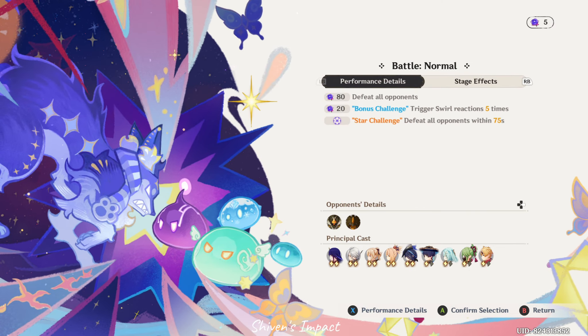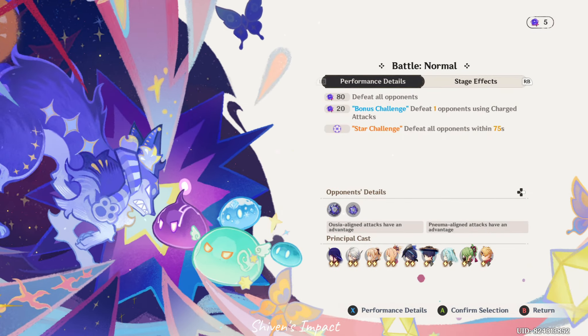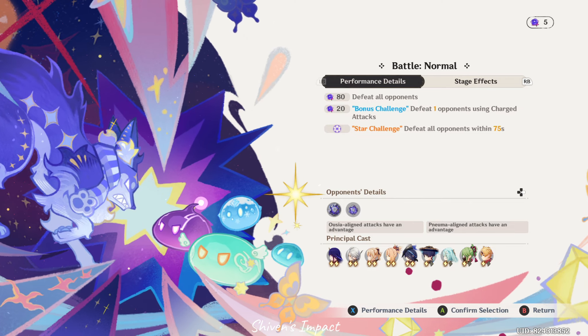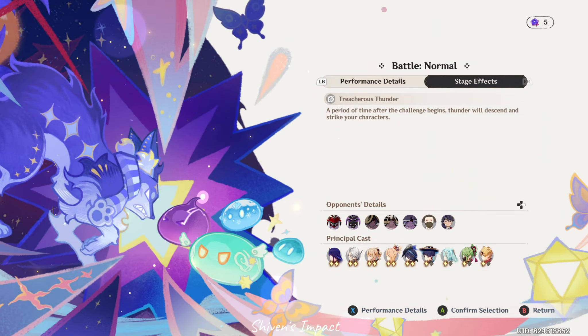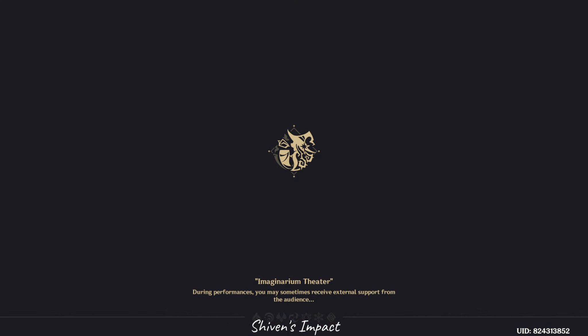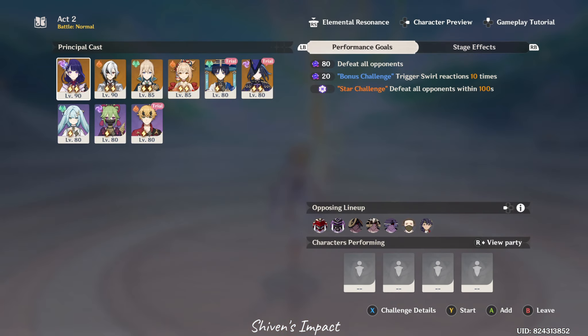The quicker you get companions, the more variety you have, and the more planning you can do with saving. You have refresh attempts — you can refresh if you're not getting a companion card. I would recommend getting all your companions by the end of Act 6, maybe Act 7. You should have all your companions by end of Act 6 — it'll be much better.